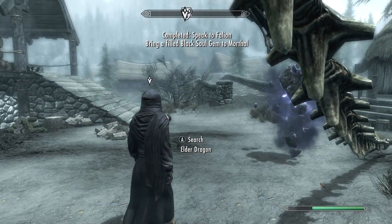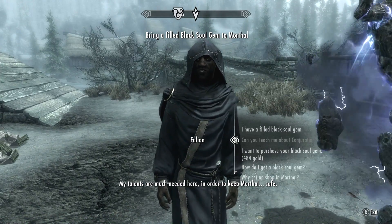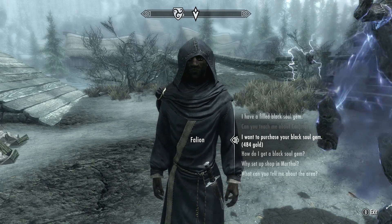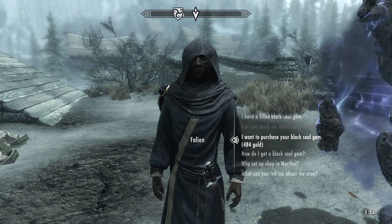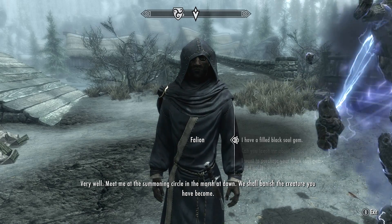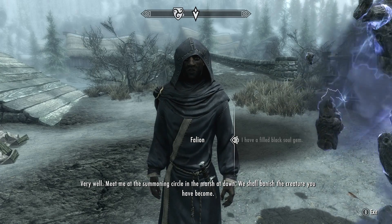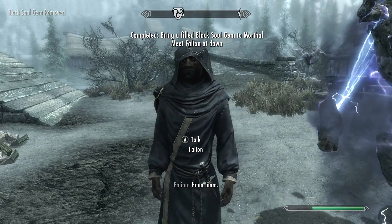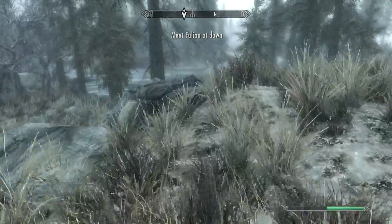This one is actually more difficult than I had originally thought — I thought you didn't even have to do anything like this. Oh, that's right — it is this easy because you can just buy a Black Soul Gem from him. In Oblivion it's so much more difficult, I remember. Anyways, I have a filled Black Soul Gem. Very well. Meet me at the summoning circle in the marsh at dawn. We shall banish the creature you have become. Time to get rid of this vampirism.